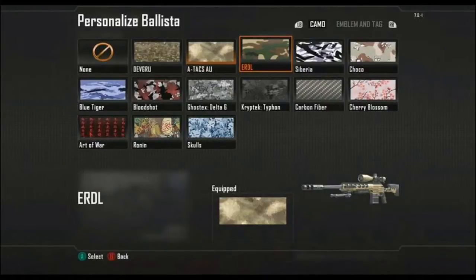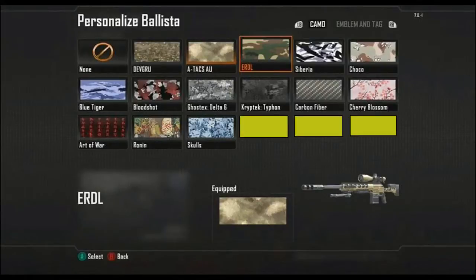David Von Hart also tweeted out that there are hidden camos to unlock, and these three yellow spaces are where I think they are going to go. One will be gold and the others could be maybe silver, maybe platinum. I don't know what they could be, but that's all I've got for you so far guys. Like, favour, and subscribe. Peace out.